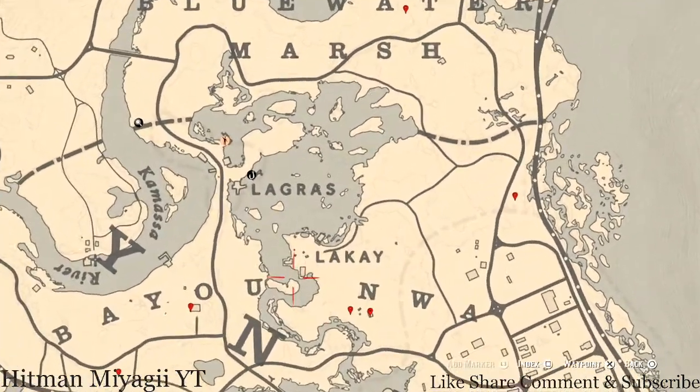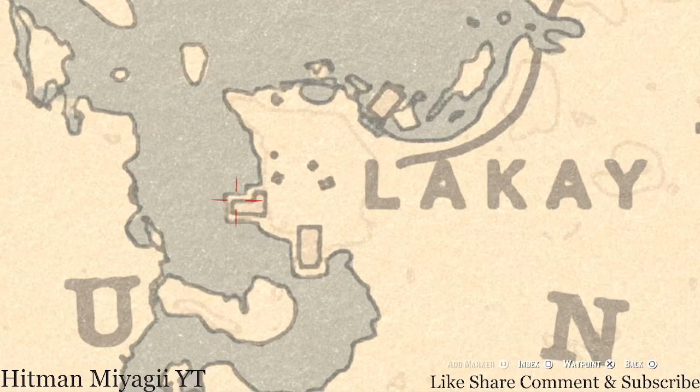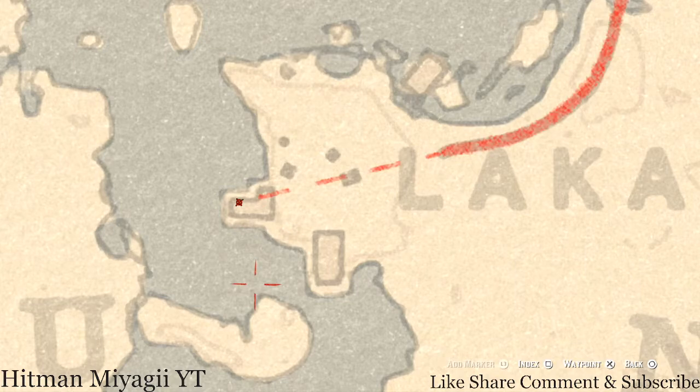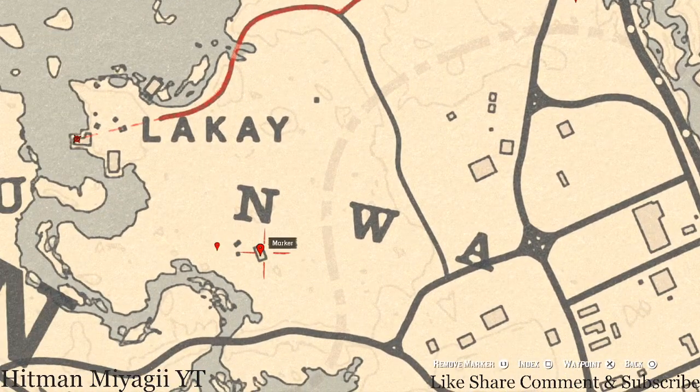Before we get to the next two markers — there's something I didn't mark. Next to the word, there's an L-shaped shack. At the back of that L-shaped shack you will see a bench, and on that bench you'll get a goat hairbrush, which is a family heirloom.